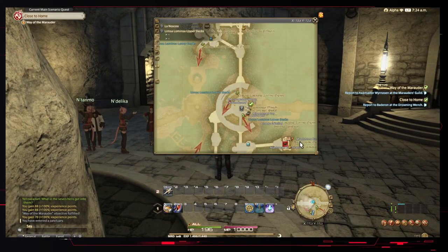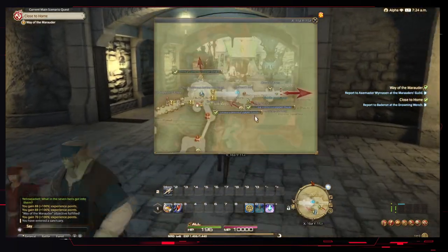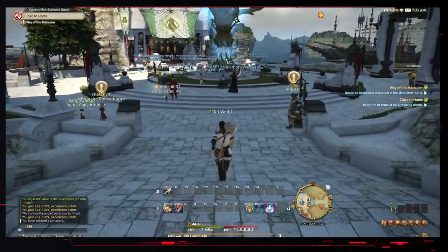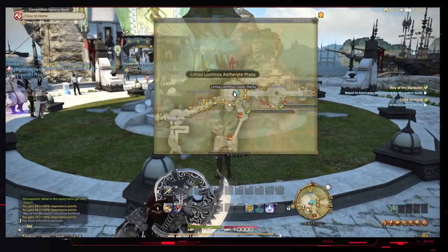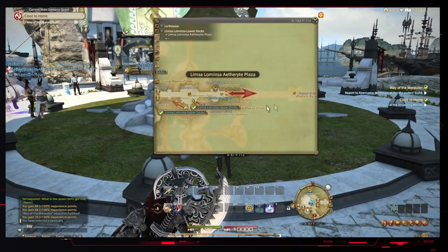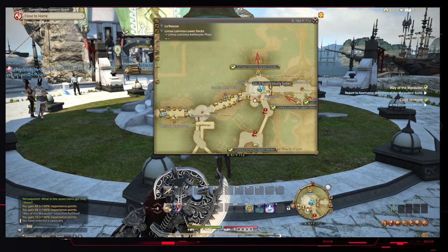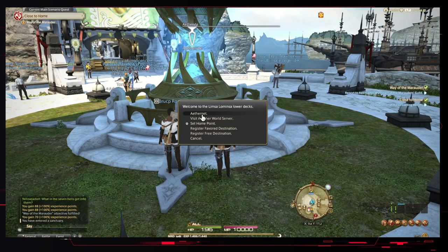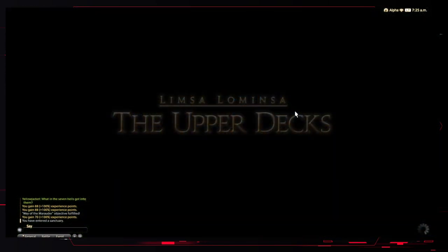Our quests are up in the upper decks. Since we've got some TP points, we're just going to TP straight to the Marauders Guild from the Aetherite Plaza. The one catch with TPing around is that if you do it outside of the city, it will actually cost you Gil. So if we were in the middle of La Noscea and selected Limsa Lominsa to TP over, it would cost us Gil. But since we're already inside the city and use the Aetheryte, we don't have that problem - we can TP straight across with no cost.